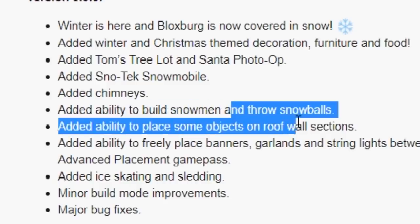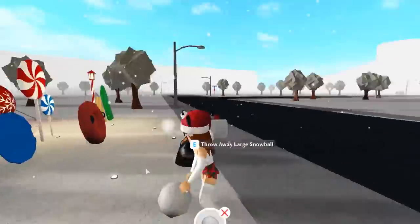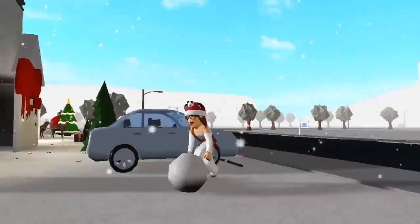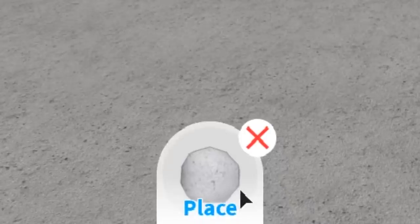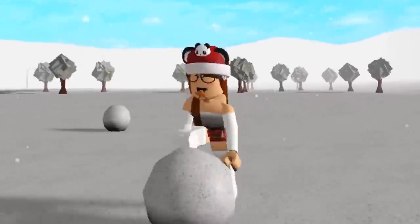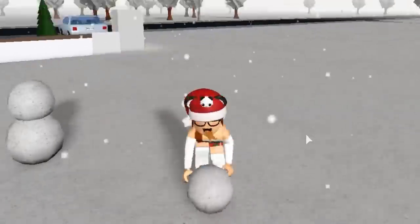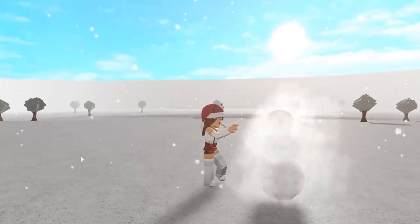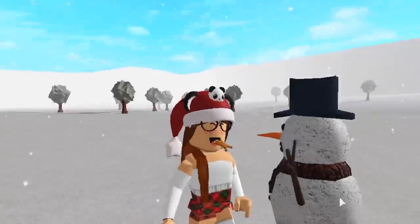The update says you can build snowmen and throw snowballs. We figured out snowballs, but how do you build a snowman? You click on yourself and press Build Snowman — then you actually walk around rolling the snowball yourself! You press Place, then do it again to roll the body. It's a full workout! After three snowball rolls you get to decorate. Our snowman is complete — meet Sir Olaf, who is absolutely stunning!